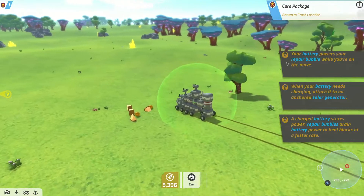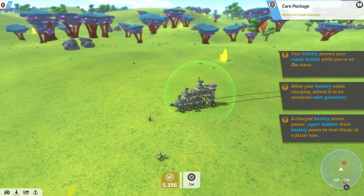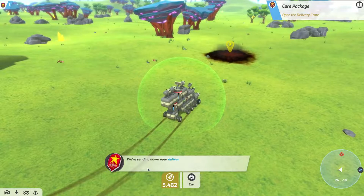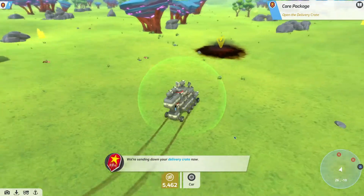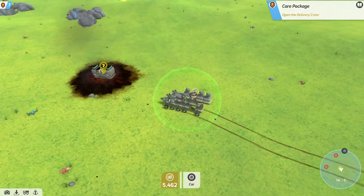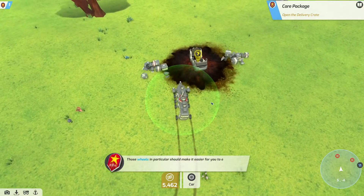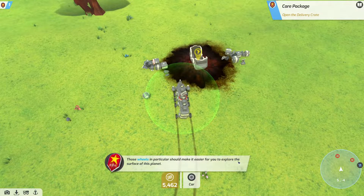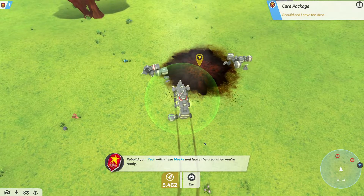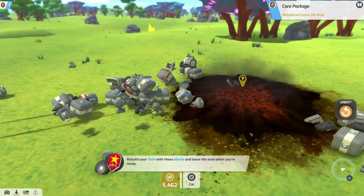Not another guy. Leave me alone, I just want to drive away. I want to go home. You're back at the crash site — good. We're sending down a drop crate now. Where is it? Oh, there we go. Oh my god, there's so many blocks! Those wheels in particular should make it easy to explore the surface of the planet. Rebuild your tech with these blocks and leave the area when you're ready. So I just — and then I can remove my little buggy. Everything... oh, everything breaks.